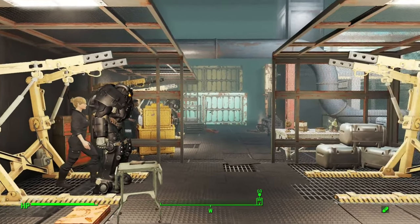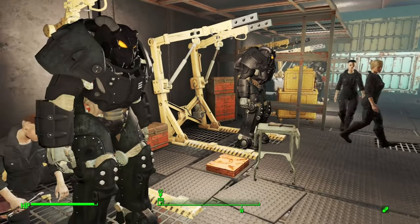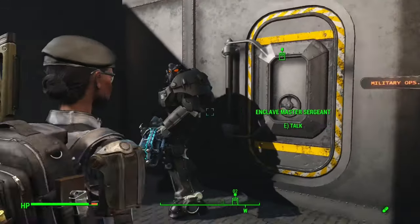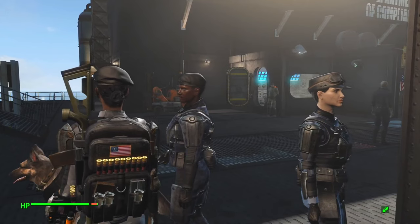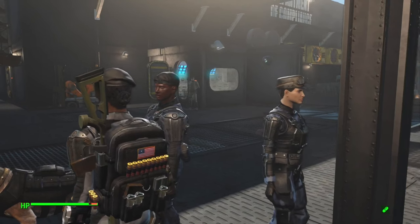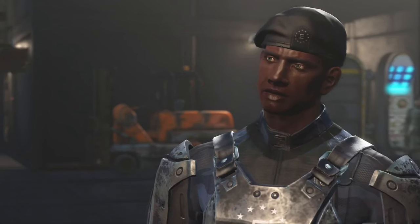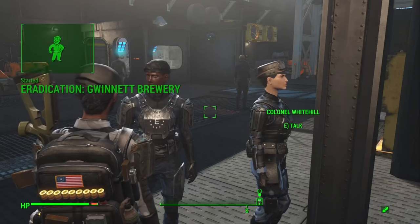As if that wasn't enough — X-01 power armor. We all know how powerful this stuff is. But a full-fledged faction brings more than just goodies — how about radiant quests? 'Major, I need your help. We want to deploy a salvage team to a facility in the Commonwealth, but it isn't combat-ready. We need the facility clear of hostiles and I haven't got any squads to spare. Can you take care of this?'